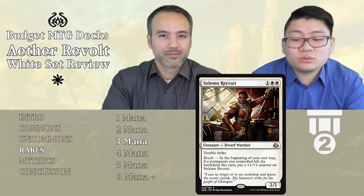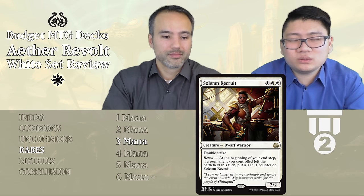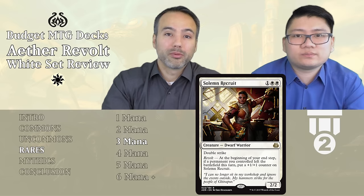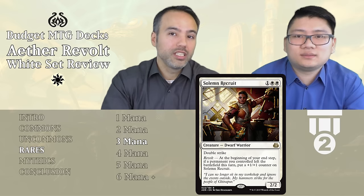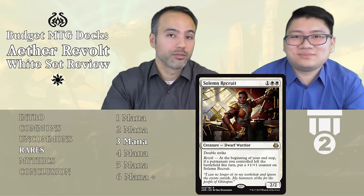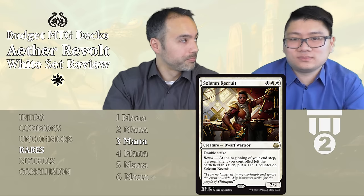Solemn Recruit — one and two white, a 2/2 Dwarf Warrior with double strike. At the beginning of your end step, if a permanent you controlled left the battlefield this turn, put a +1/+1 counter on Solemn Recruit. Every one of your turns it has the potential to grow. Even if it only happens once, you have a 3/3 double strike for three mana — that can deal six damage and is very hard to block. Definitely include it if you're playing white. Tier 2.